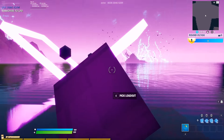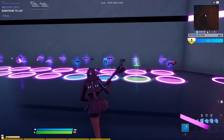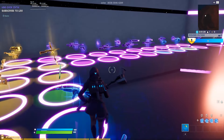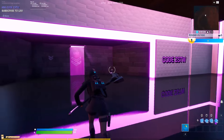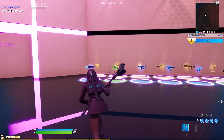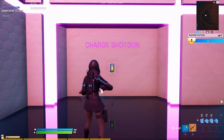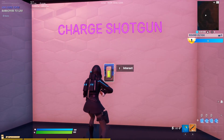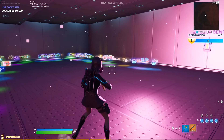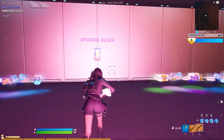Now let's look at the loadout section. As you guys can see, we have a bunch of popular weapons that a lot of people use — nothing too overpowered that's going to be annoying to spam. The nice thing about this map is you can go in here and safely choose your loadout without a bunch of random people trying to kill you. Over here we also have a button to get the charge shotgun if you want to practice with it.